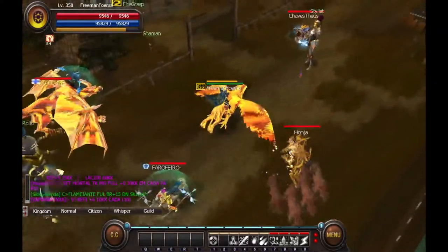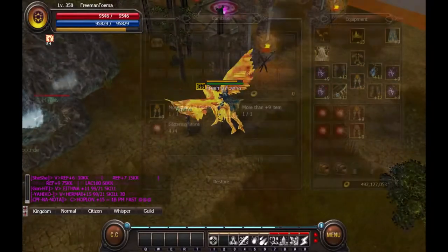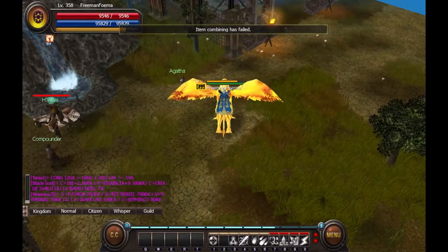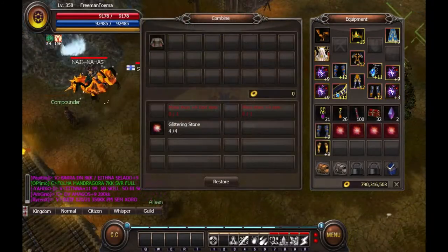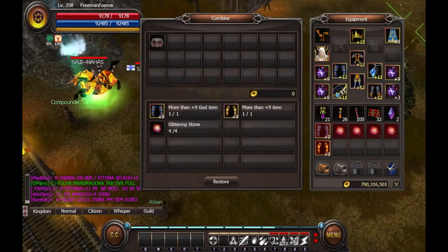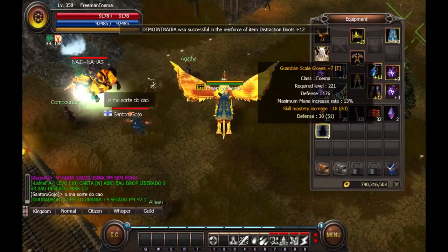Once you have the required items, head over to Azran and find the NPC Agatha. On failure, all items except for the mortal armor will be consumed. On success, all items will vanish and you will receive a plus 7 god armor piece with the transferred stats.